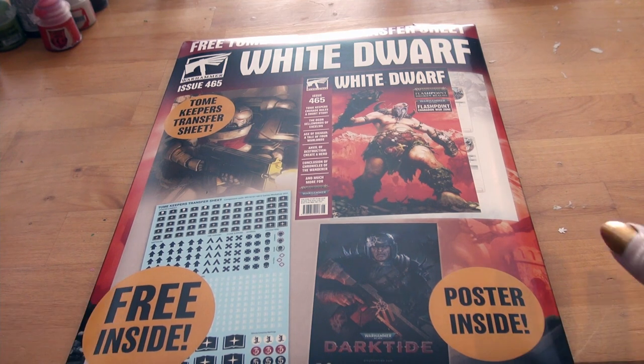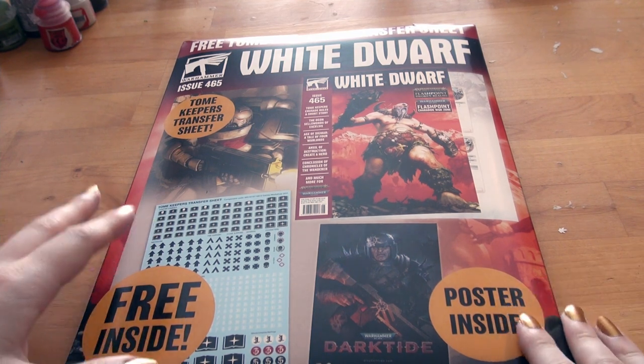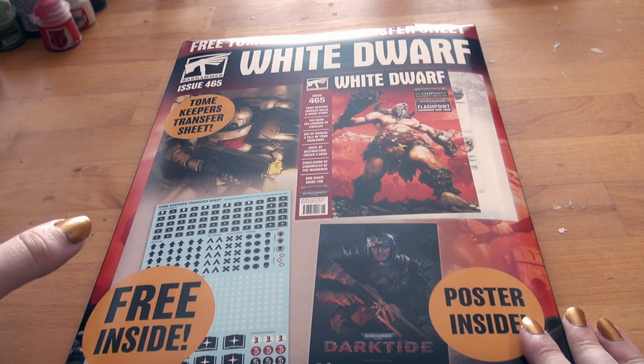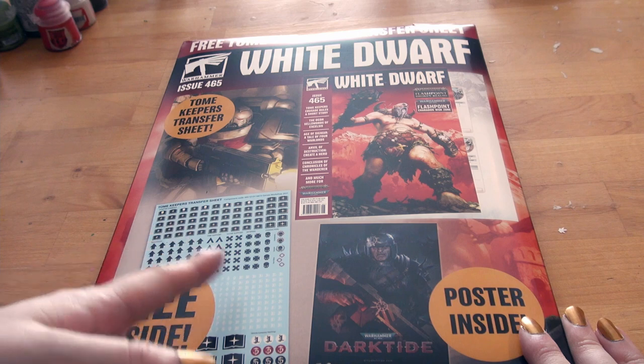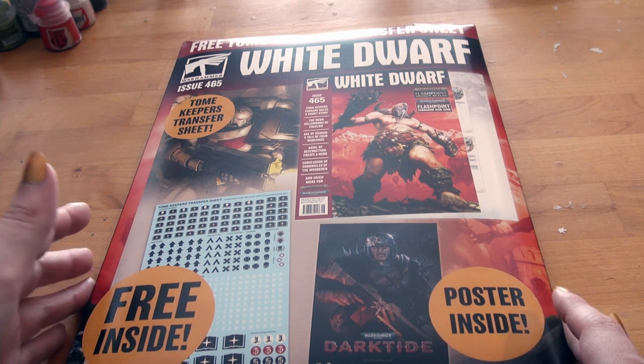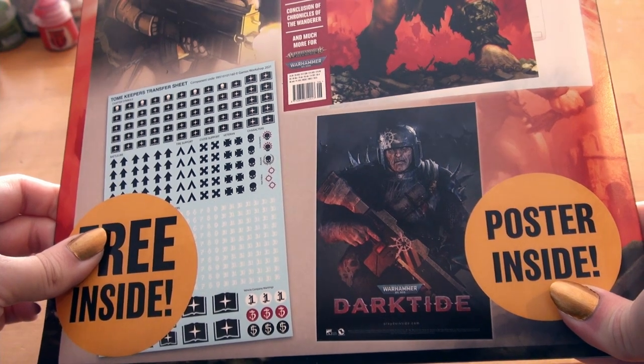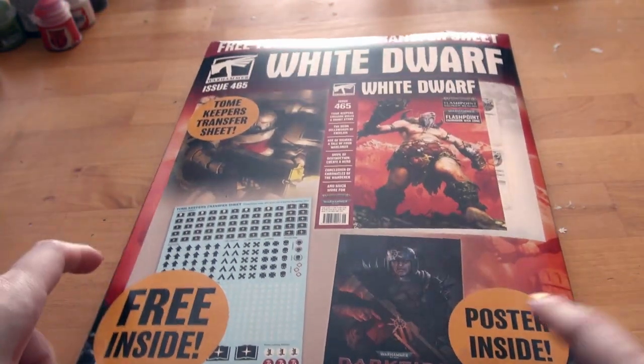Free Tome Keepers transfer sheet inside! I'm on my work table. The White Dwarf itself comes with a Tome Keepers transfer sheet, which for anyone who doesn't have Tome Keepers looks like it would include a bunch of pretty generic pieces as well.